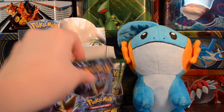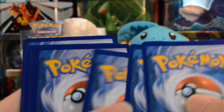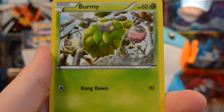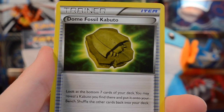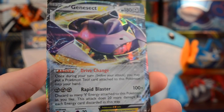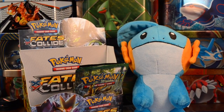We'll keep on moving — the camera cut out again but we have a Mega Alakazam pack. Let's get right into it. We have yet to pull an ultra rare unless you count Breaks, but maybe this pack will change things. We have a Binacle, Gothita, Fennekin, Seal, Burmy, Double Colorless Energy, Wormadam, Dome Fossil Kabuto, and a reverse Cottonee. And we have a Genesect EX with Drive Change and a Rapid Blaster — definitely a cool looking card!